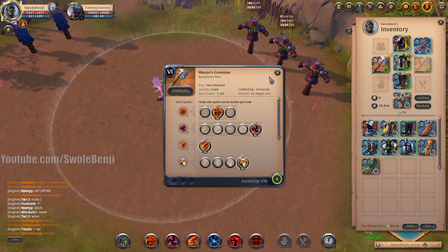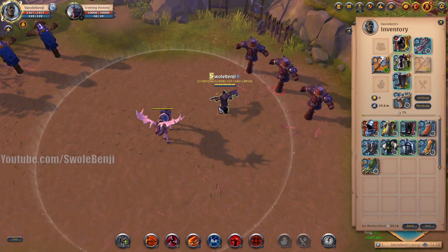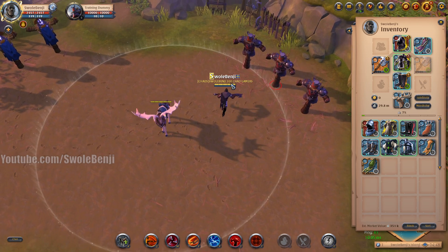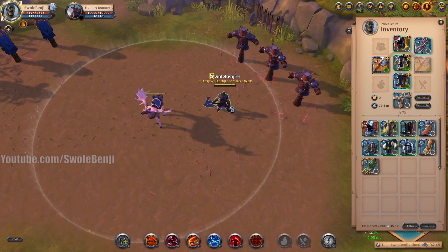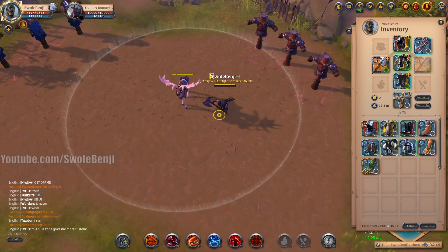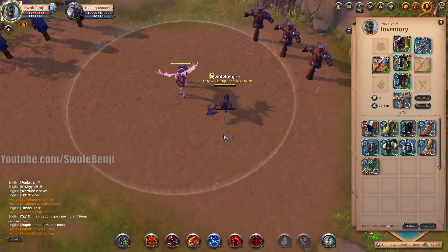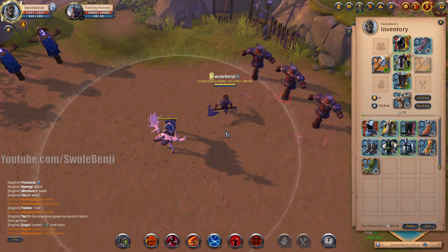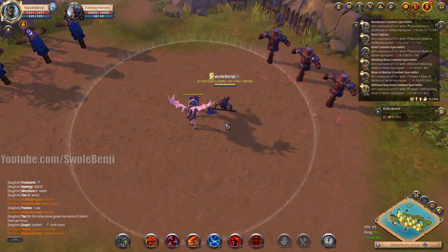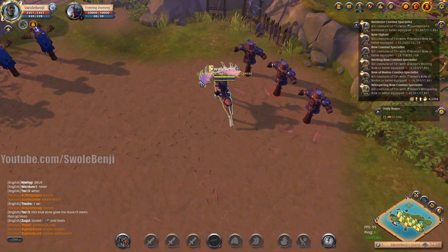To summarize: for a versatile, anti-meta build, run the Great Axe for corrupted dungeons. It also works in faction warfare and arenas — in arenas you can gear-swap to anti-heal or anti-tank sets on the fly depending on your opponent. It's a cheap, fun build. Go try it out today.